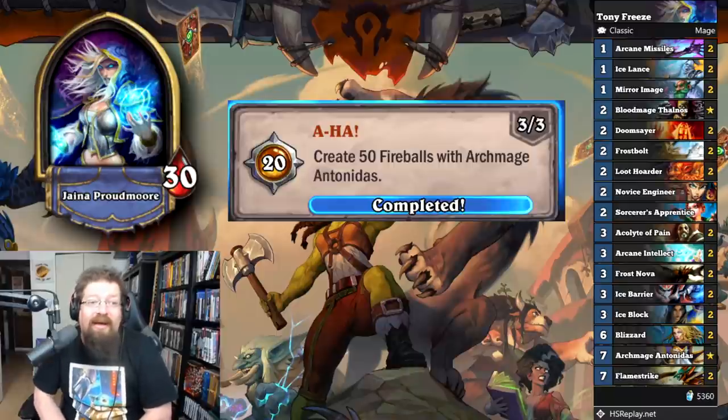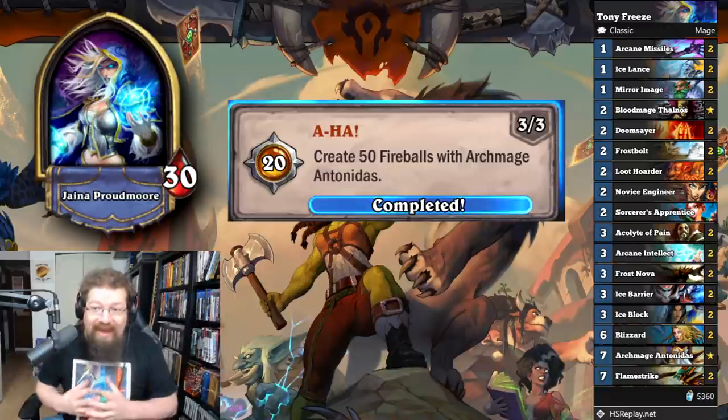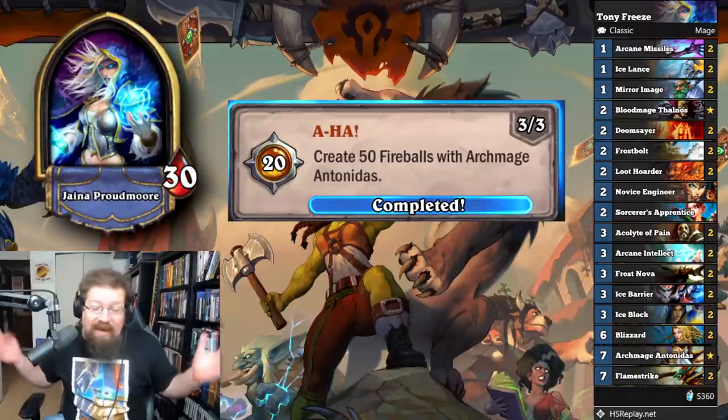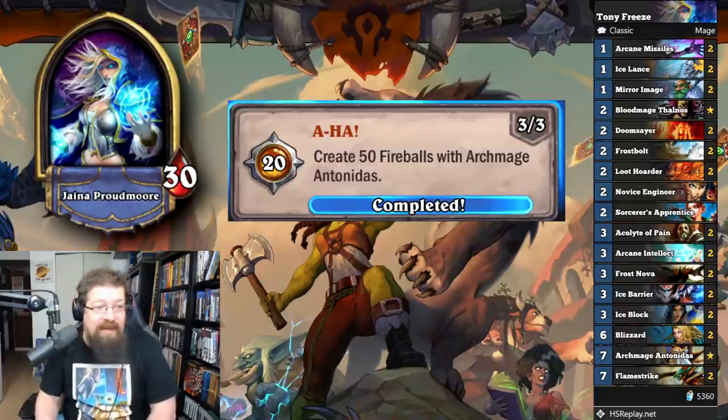Lastly for Mage, 'Aha' — create 50 Fireballs with Archmage Antonidas. You get 40 achievement points. I did a Freeze Mage but put in Archmage Antonidas and Apprentice, basically drew my deck, then played Archmage, Apprentice, and a bunch of cheap spells to generate a bunch of Fireballs. If it stuck, I'd keep doing that; if not, move on to the next game. Eventually I cast enough Fireballs to get this achievement done.